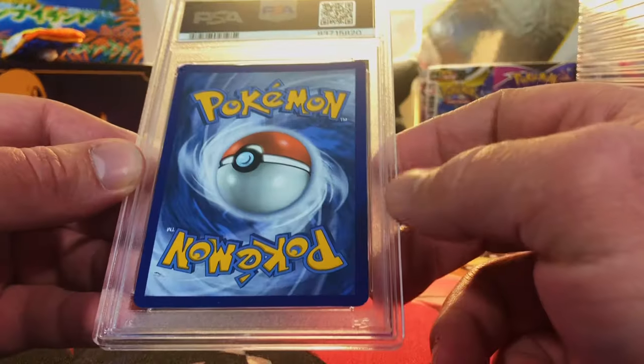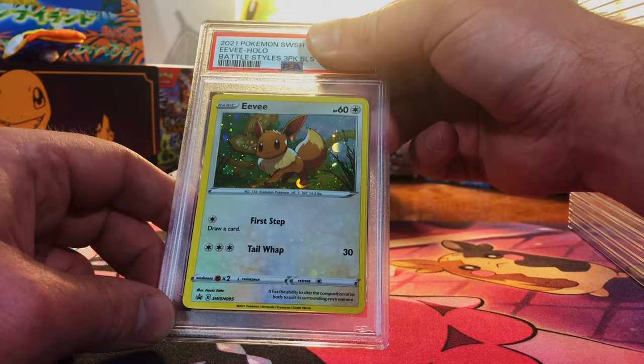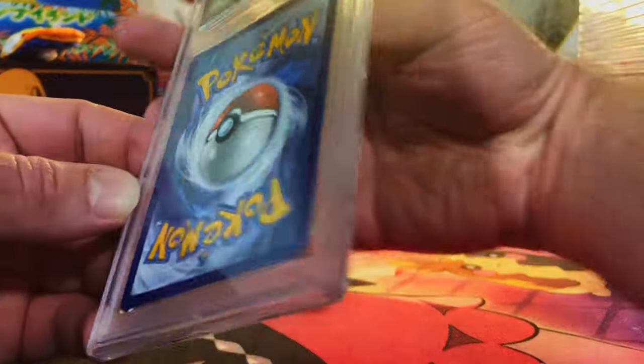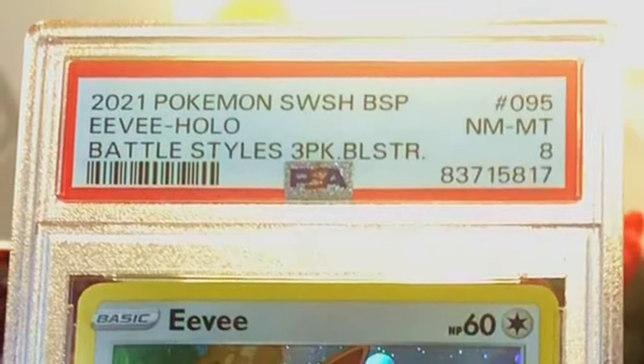Minor edge wear, off-center a little bit. Got this promo off TCG Player and we got four of them. Looks good to me, but I think a nine is more realistic. Eight — that is fine. Minor edge wear, nothing crazy. Here's the next one — this has got to be a nine. Another eight. Come on, that's at least a nine.